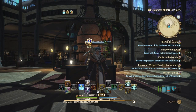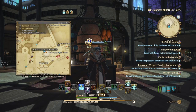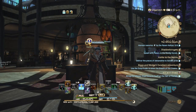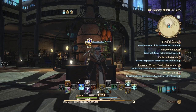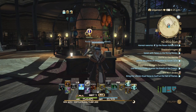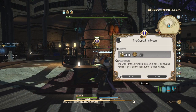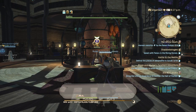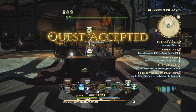Here we are in the Crystarium at X 10.9, Y 8.4. Just take the Aetherite up to the Crystalline Mean. You must complete the Holminster Switch Dungeon and complete the Main Story quest after the dungeon in order to unlock the Crystalline Mean. Obviously, you have to be a Crafter or a Gatherer to start it. And you also get some experience points.